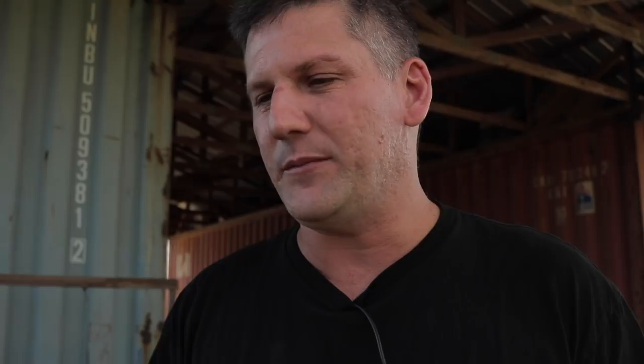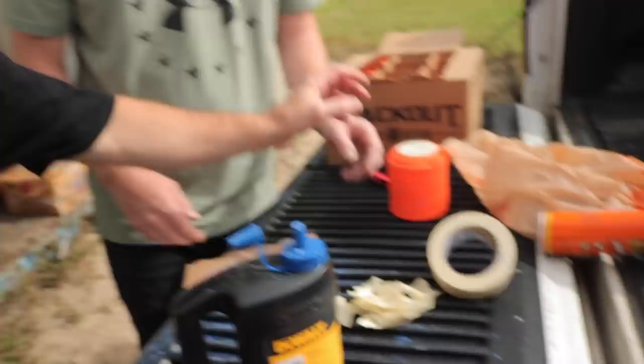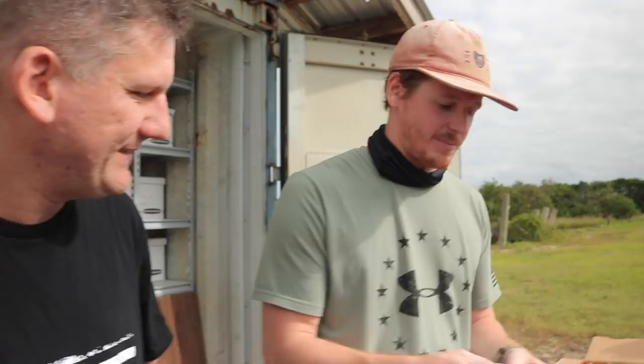I'm also running quad blade props — my friend Edwin gave me a set to try and I just fell in love with them. They're more grippy, and it makes my quad feel like I'm flying 6S even though I'm on 4S. I'm able to pull out of dives easier and corner a lot better with the 4-blade props than I could with 3-blade. To make it more camera-appealing, we filled the clays with chalk line chalk so that when we shoot it, it explodes with a lot more color than just a broken clay.